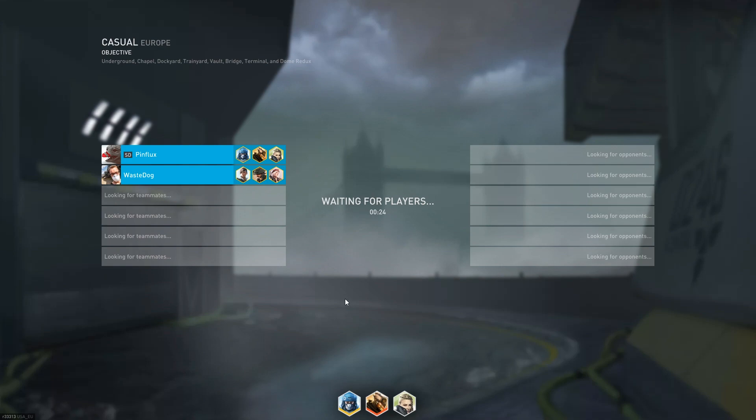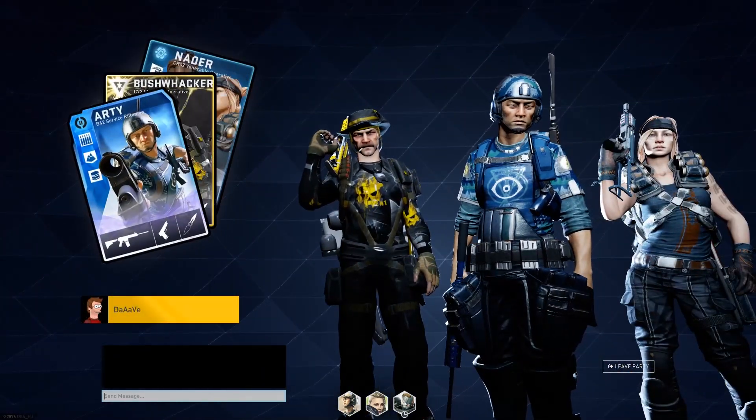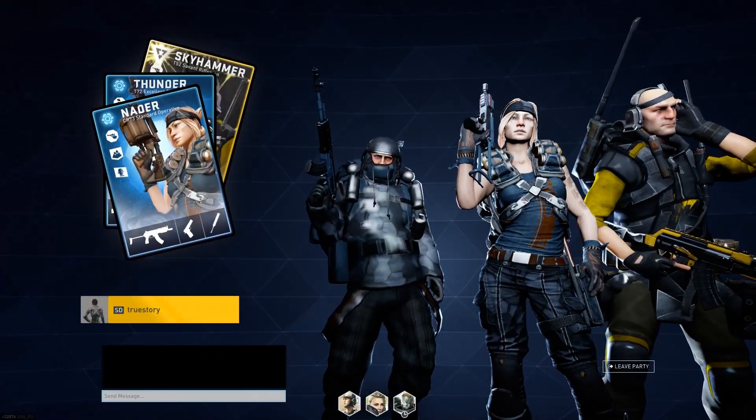Since introducing casual matchmaking, we've been listening very carefully to your comments, and I've had a great time talking with many of you personally. Right now, the priority is improving the time it takes for you to get into a match. This is really important to us, as we want matchmaking to feel fast and fluid, while focusing on your friends, your performance and your loadouts. We've released a couple of hot fixes already to try and make things smoother, and we'll be adding more levels of polish to the experience over the coming weeks and months.